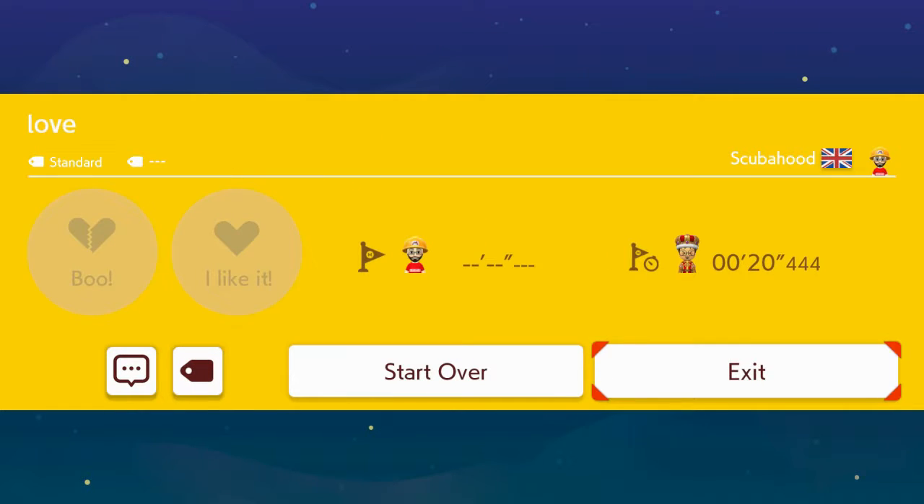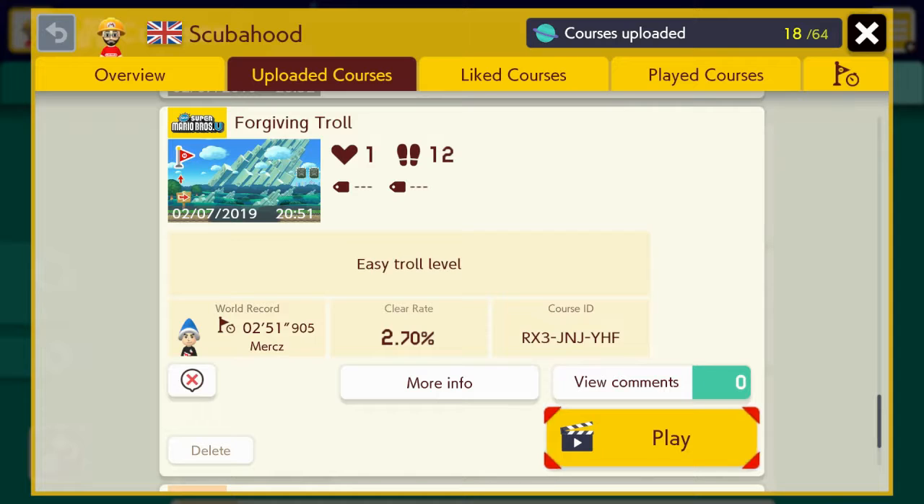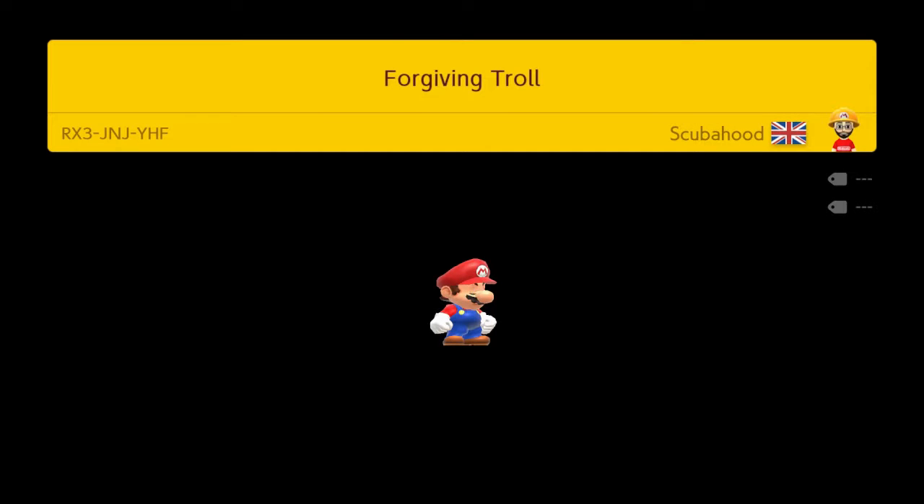This was just me trying to get to grips with the game. As I've gone on, the levels have got a bit more creative and exciting. So this next one was full-on trollage — 2.70% clear rate, two clears out of 12 players. It's not a really hard level but I think people just fall for the same tricks.